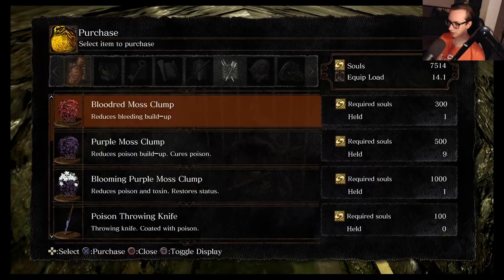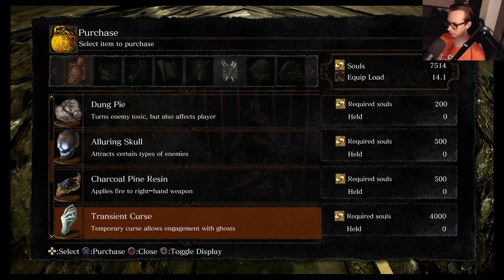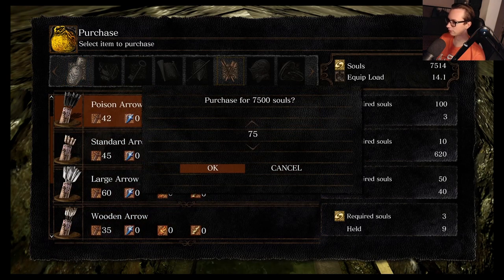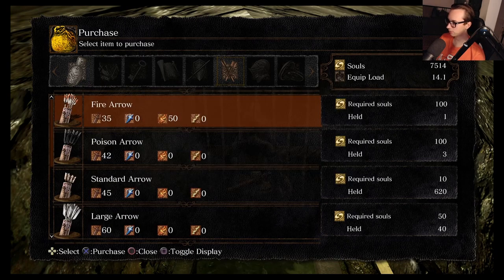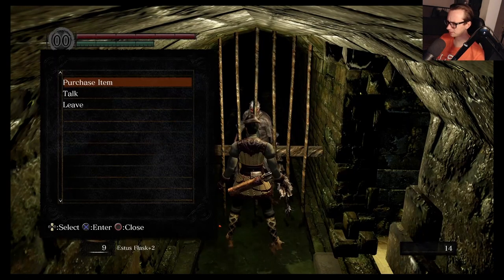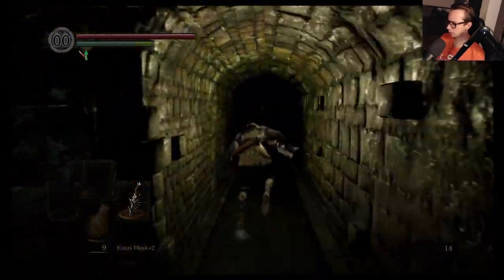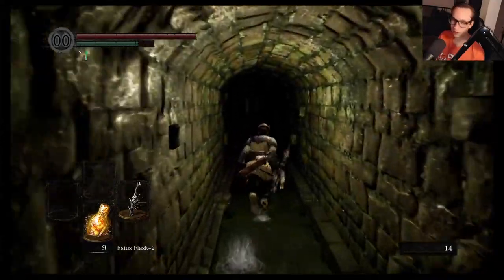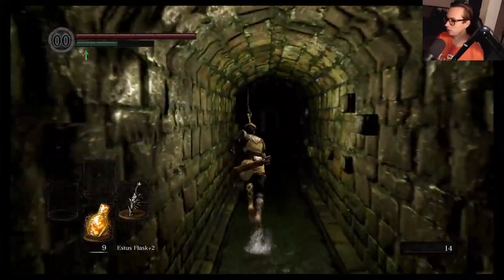Should we go for fire or poison arrows? I feel like fire maybe — that's a more useful one currently and we can get poison later on. Okay, now we're really actually going down to New Londo.